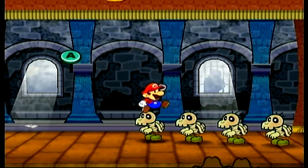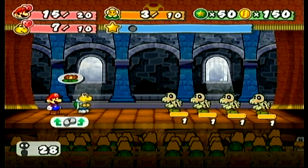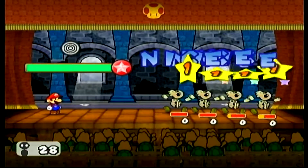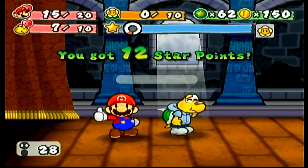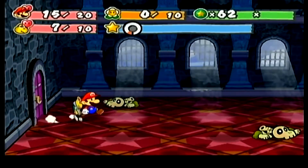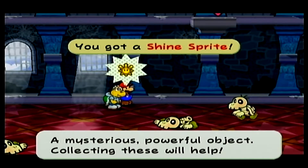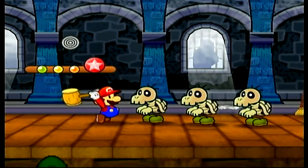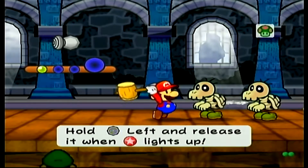Welcome back to another episode of Paper Mario: The Thousand-Year Door — not Super Paper Mario, that's on the Wii. We're playing on the GameCube. Starting off with an easy battle: with Koops and some FP, all the Dull Bones are out just like that. We're getting a whole bunch of star points just by defeating them, which is always a plus. We got a Shine Sprite — a mysterious, powerful object — and Luigi surrounded by a bunch of Shy Guys, living his best life.